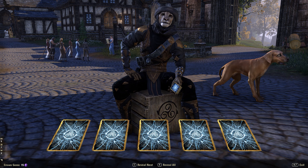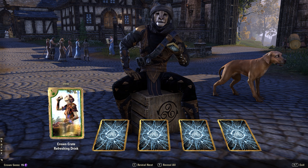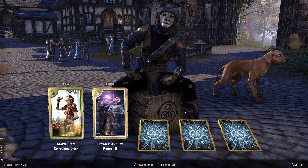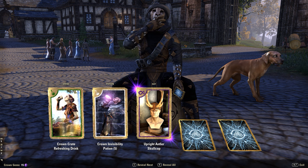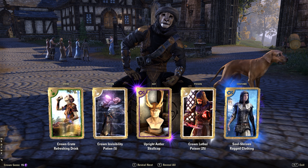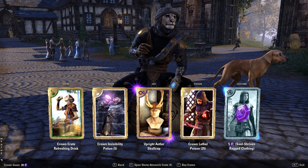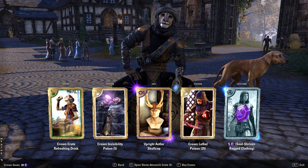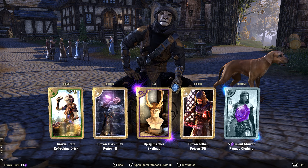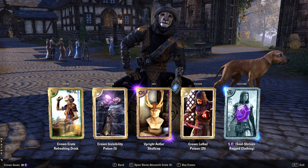Now we've got a purple and a blue card plus an extra card, which is cool. Refreshing Drink and Invisibility Potions — that's really cool, you can have invisibility on any character, you don't have to be a stealthy one. And Upright Antler Skull Cap — yes, this is what I've been waiting for! There's a hat with deer horn things coming out that looks really cool. We also got Lethal Poison and another outfit which is a duplicate.